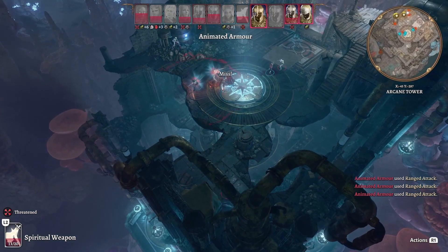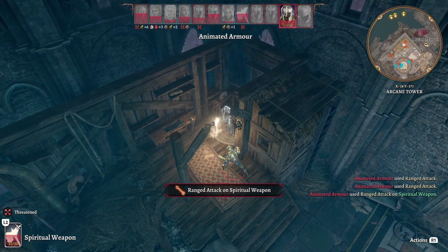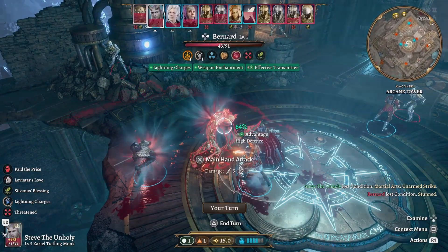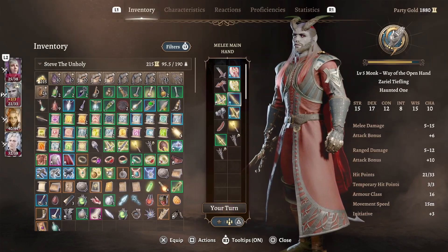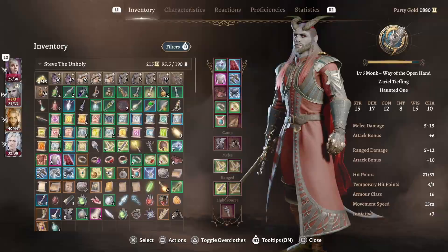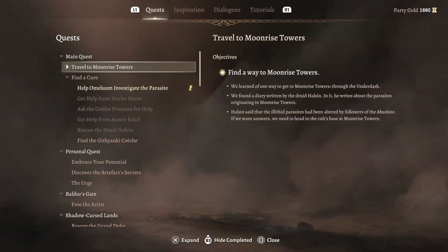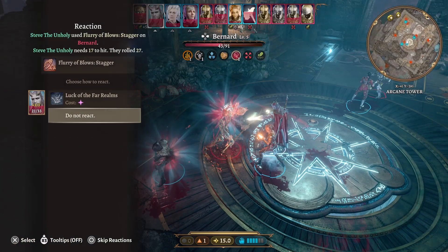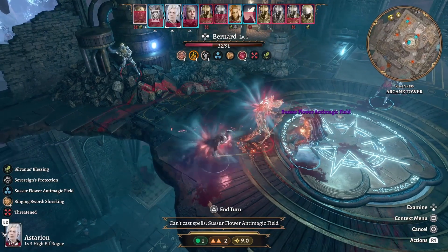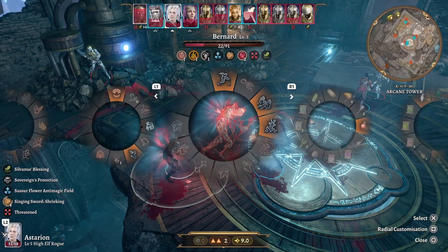Shadowheart's gonna need to heal us at some point. Bernard's stunned — he can't do anything. Let's see if I can switch weapons now. What — my action got taken? What the fuck just happened? I messed up somehow. Come on Bernard, you got this — wait, can I bite him? No, I can't target constructs.